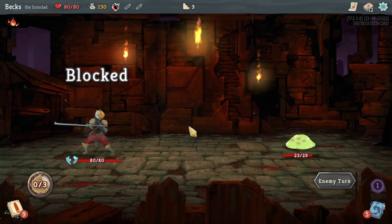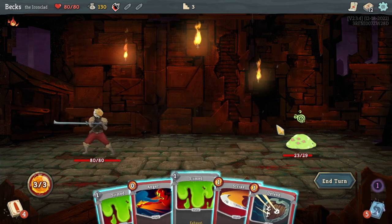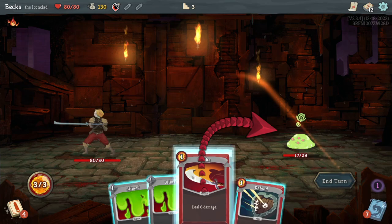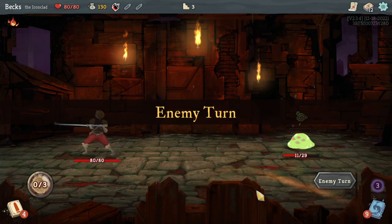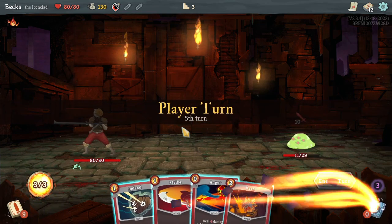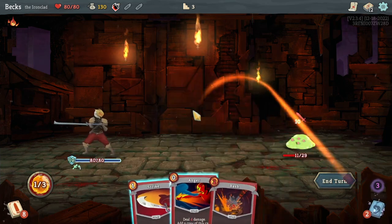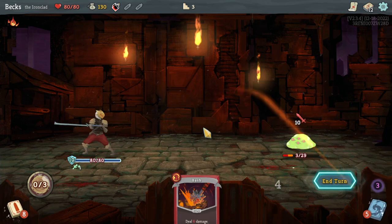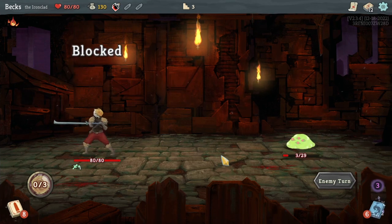Weak reduces incoming damage; Vulnerable increases outgoing damage. I really like his sword — it's cool looking. These are annoying. We might as well exhaust those. We've had Weak applied to us, so we're doing less damage than we'd like, which is easily the most annoying part of this game.